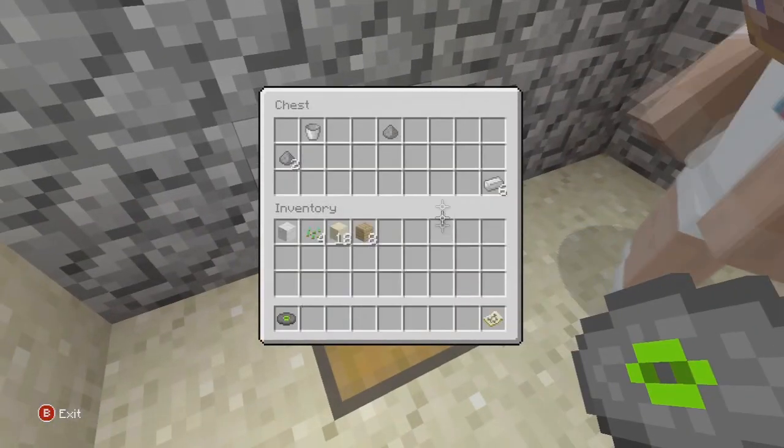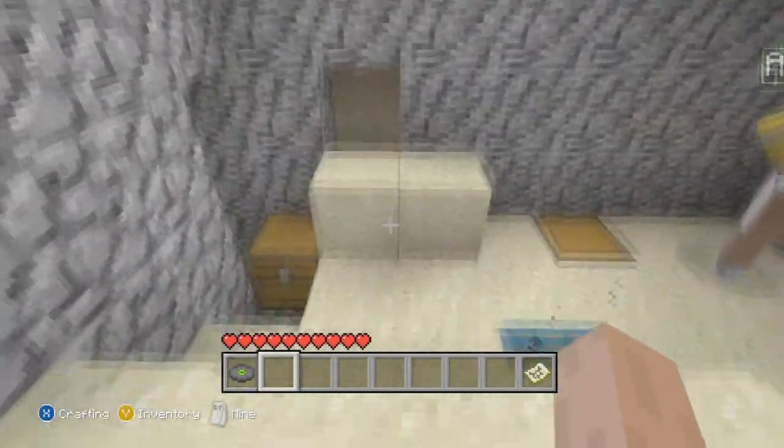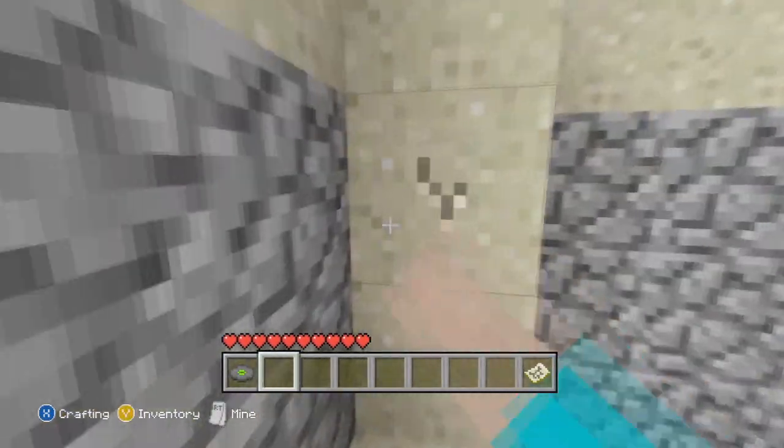This seed could help you with — help you to get the 'Wempig's Flower' achievement really, because there's loads of seeds in there. And you can make two mob traps that are right next to each other, which is helpful.